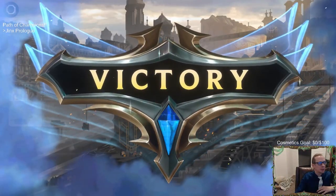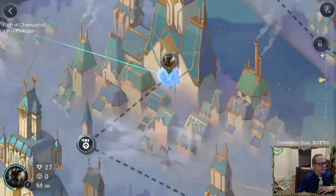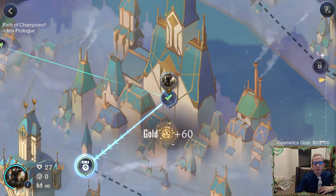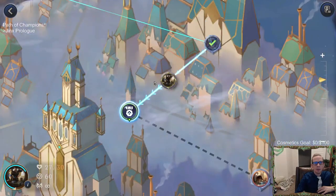After the fight, we get to choose a reward. Options are a tech card, a Station Archivist, or a larger Forge Chief — all pretty good options. I'm going to take the tech card because it's new and looks cool; it's going to have Challenger and Quick Attack. That's a good combination of keywords.